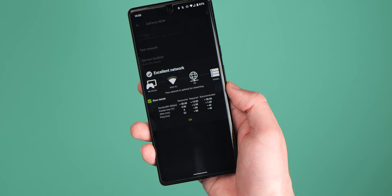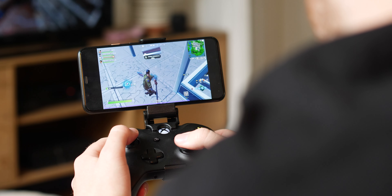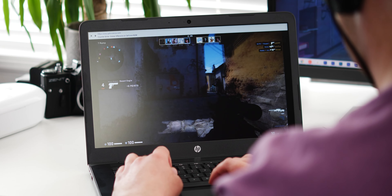We'd also suggest using the test network option within the app or the Android app to check the health of your current connection and get more details on what's going right or wrong, so that you can make tweaks where needed.